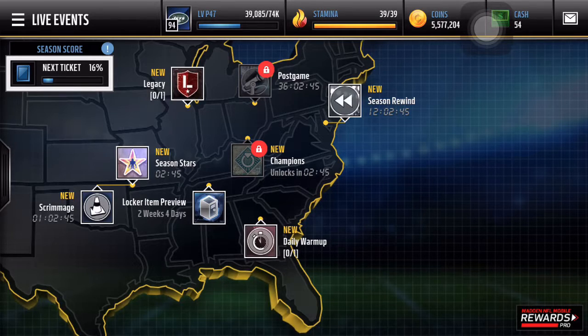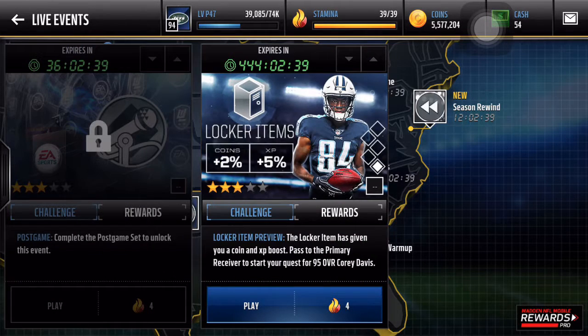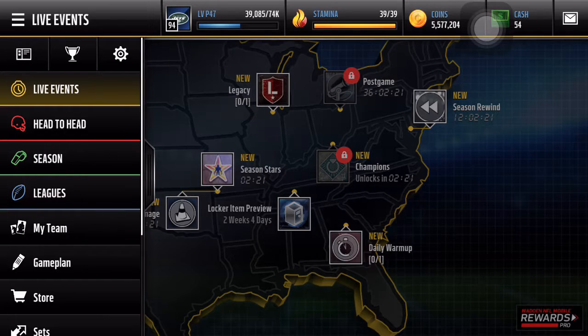So today I'm just going to be looking at this locker item preview. It came out about a week ago. It's this new game mode or live event that's going to be in the next season. I don't really understand it that much — I think they're going to make it much more detailed next season. But there are locker items, and it's going to give you a coin and XP boost to help you win the event.